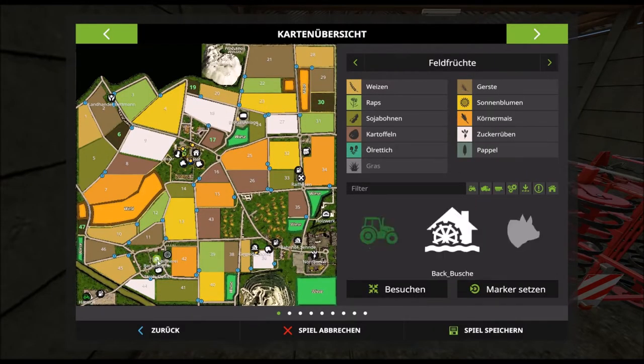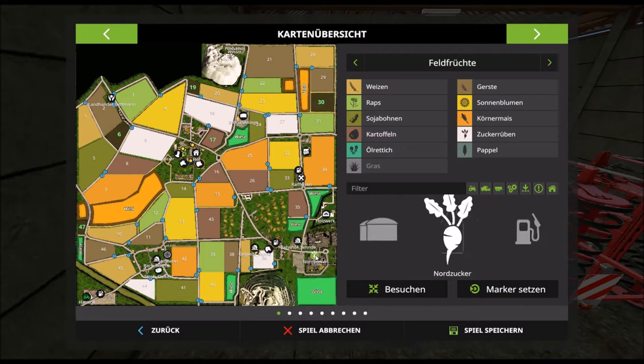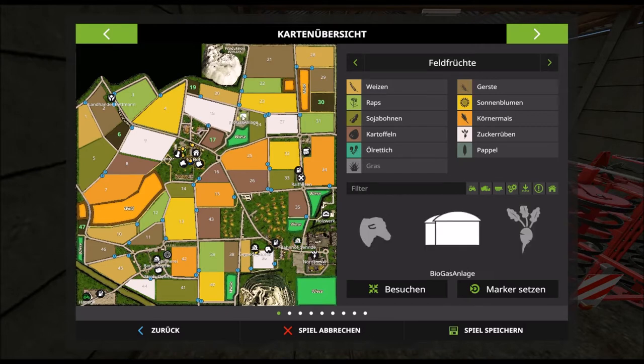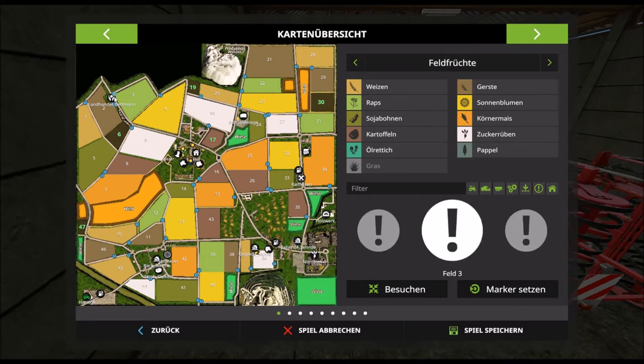Hier gibt es die Spinnerei, Bahnhof – Bahnhof ist cool – und dann haben wir hier noch eine Biogasanlage und einen Landhandel. Da gibt es auch noch eine zweite Tanke, und die ist sogar günstiger.